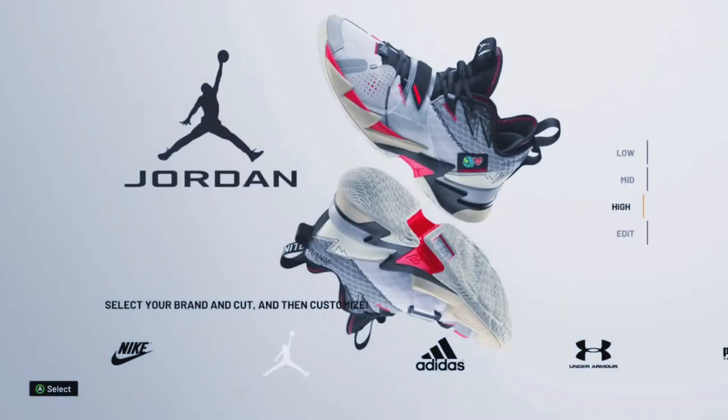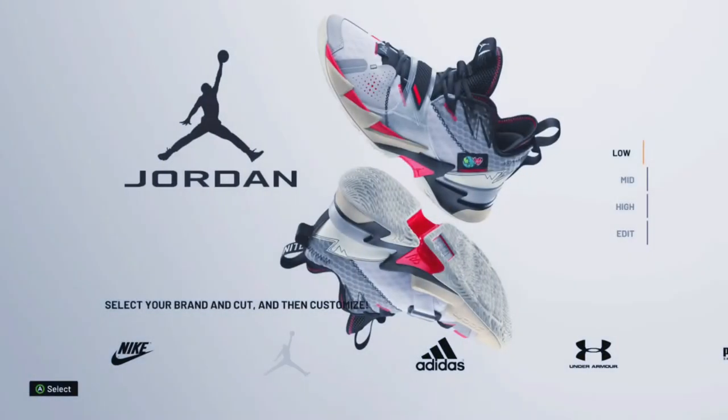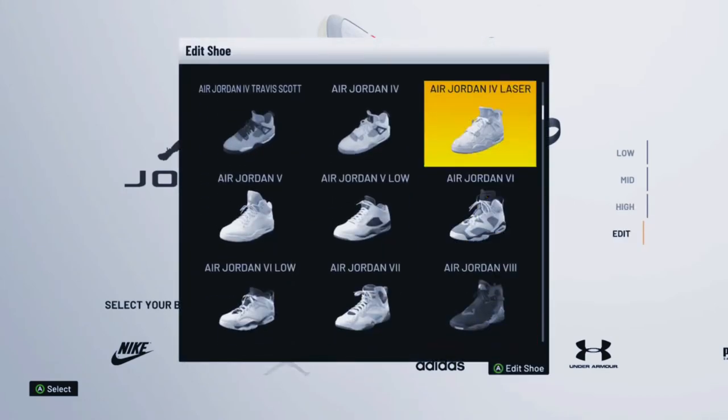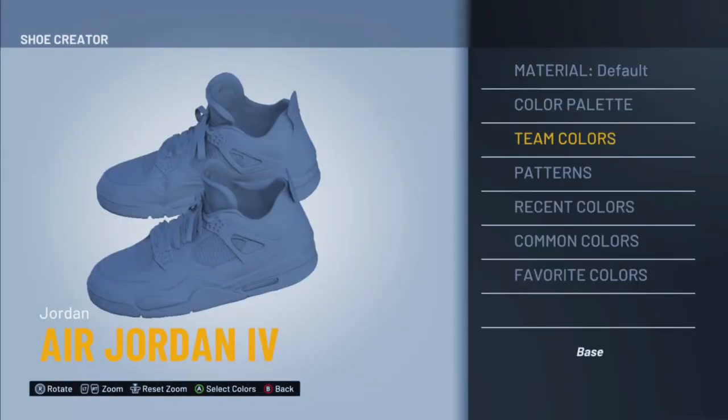What you're going to want to do is go to Features, main menu, Features, Shoe Creator. You're going to go here, go to Jordan — whatever shoe you want — go to Edit, and you can click the model. I'm going to be making these Fours.